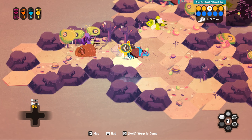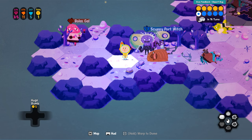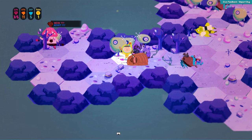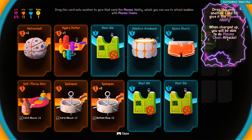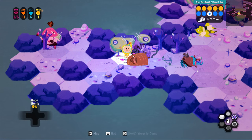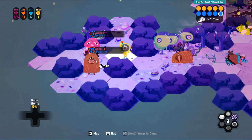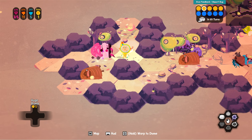Warp to dome — oh, we can warp to the dome? That's pretty cool. We got some crazy card right there. Drag this onto another card to give it the plasma ability — when charged up you will be able to do plasma chain attacks. Well, then I want this one. So now we actually have an offensive ability here. I can zap things. How do I zap? I zapped but I missed the chain attack. But we killed that guy.